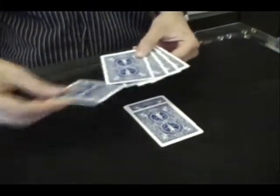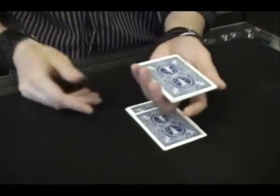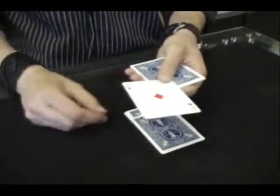So because the ace is the first card, it goes in the first spot. And this is called elevator cards because when you square this up and you push the button in the middle, the elevator rises up and the ace comes to the top.